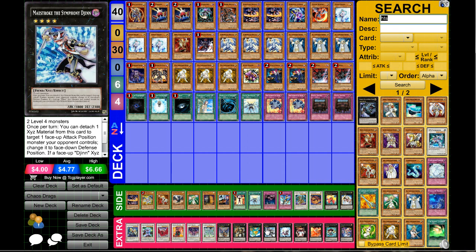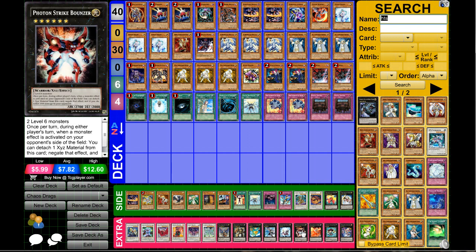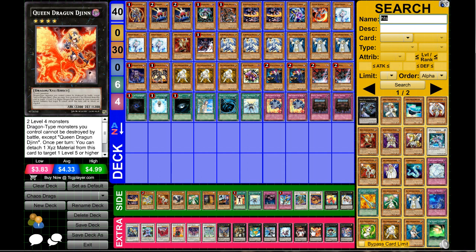Leviair opens up a lot of doors for huge damage on board. Maestroke the Symphony Djinn I like because it gets rid of Ophion — I know there's so much hate for Ophion but Ophion definitely ruins this deck. Giga-Brilliant, which we briefly went over — Tour Guide into Tour Guide into Giga-Brilliant already puts two darks and a light in the grave. Photon Strike Bouncer is a great rank six monster.